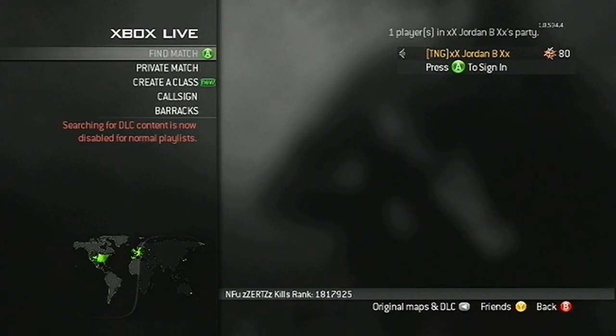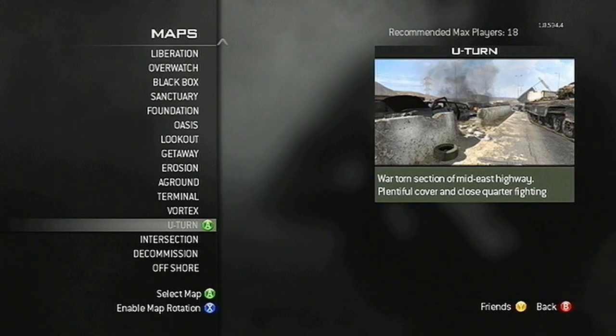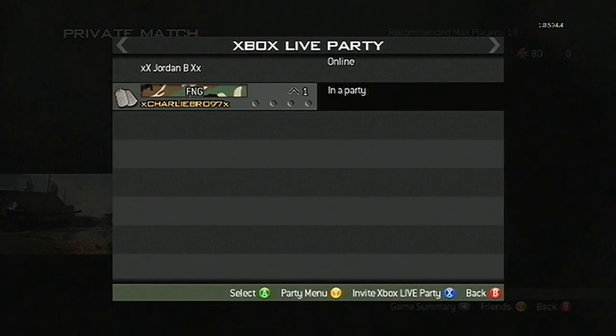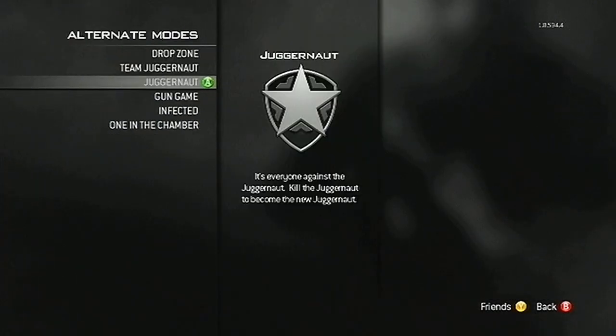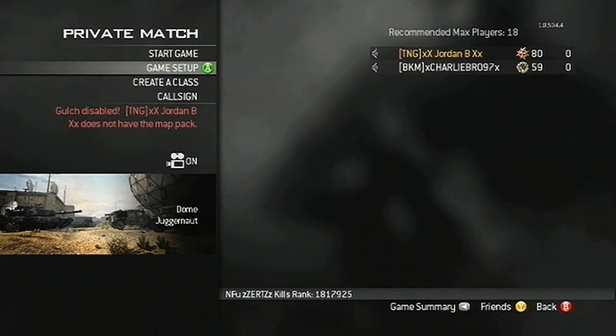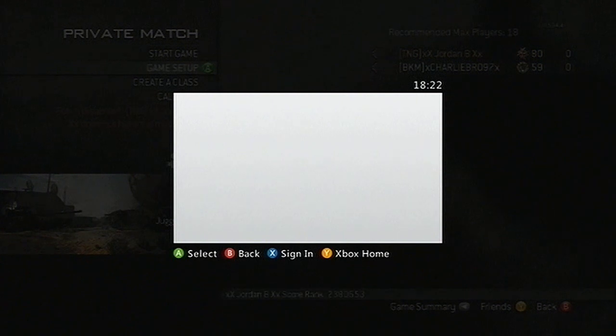Once you've searched for 1v1 you just want to back out, go to private match and choose the map you want to do the glitch on. For this example we used Dome, and then you want to choose the actual Juggernaut game mode itself. Once you have done that you just want to invite your friend to the game via the Call of Duty game itself — you cannot invite your friend through the Xbox Live menus.